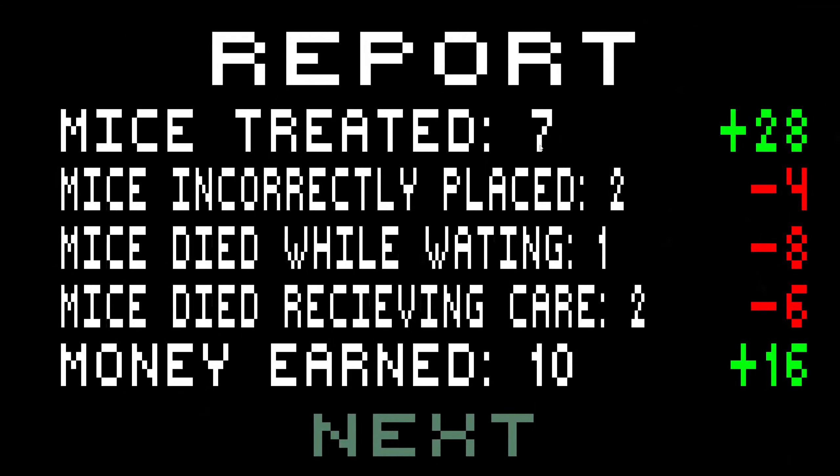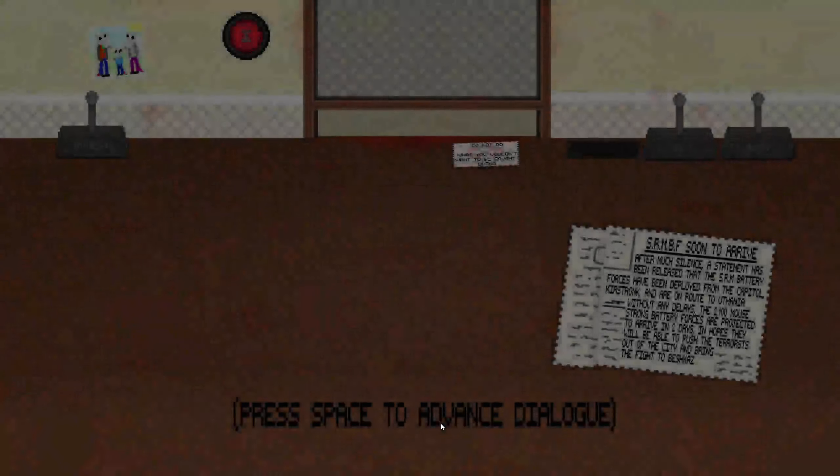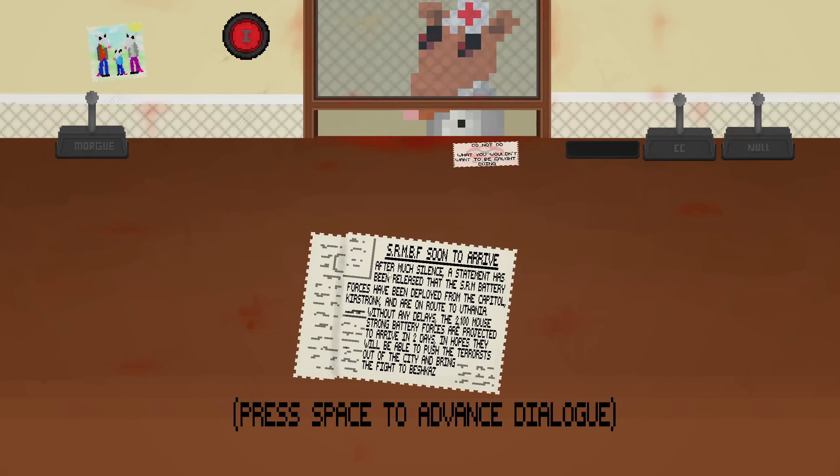Mice treated seven, mice incorrectly placed two, mice died while waiting one, mice died while receiving care two, money earned ten. I could afford food. I wonder if it's even possible to save up for Vespid — I don't think so. I added it just to make players go, whoa, what is that? SRM BF soon to arrive — a statement has been released that the SRM battery forces have been deployed from the capital Kerstrong and are on route to Euthania. Kerstrong gets in the game too. Beshkas is there too — that's funny.